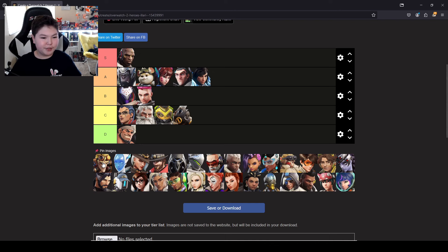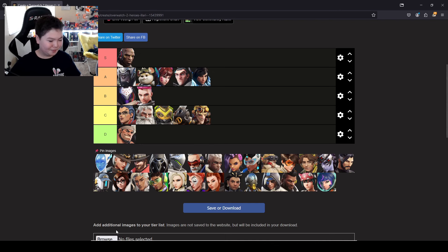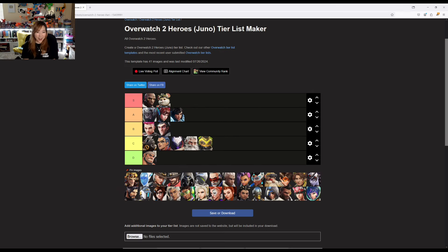Junkrat is not skilled — C tier. I'm not sure why you think that totally, but if you have a really good Junkrat on your team they can be quite annoying and disruptive. I'll still put him in C though.